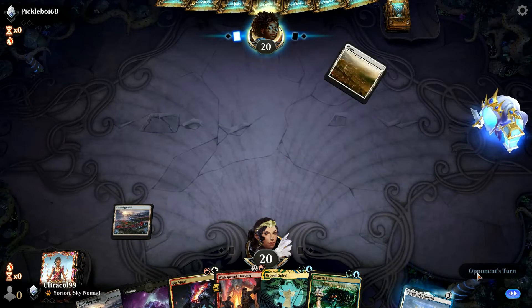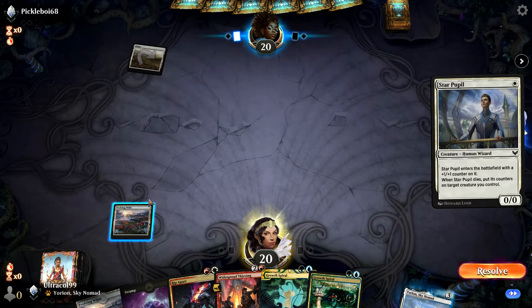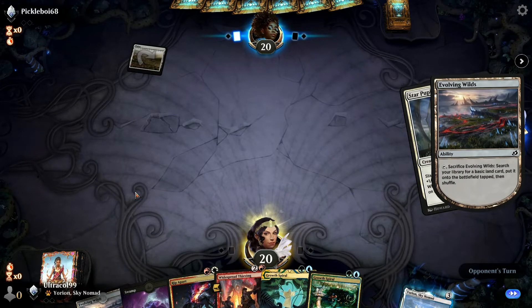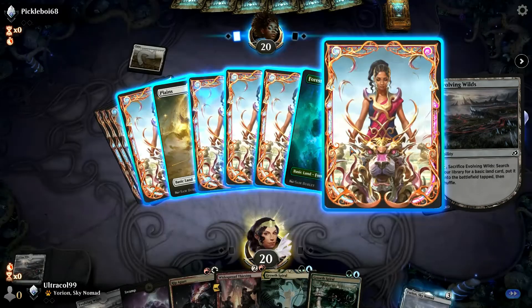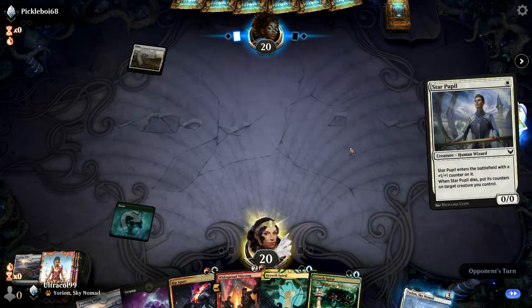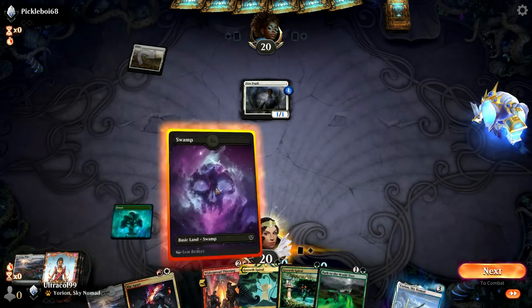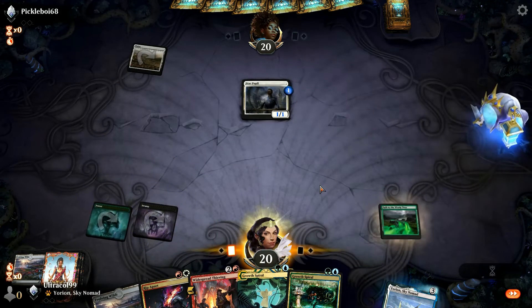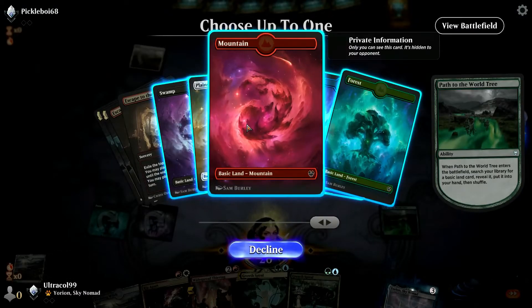We only ran eight basics because we went up to two copies of Star Pupil. This could be a One Encounters deck. We've got to get the stuff for Grove Spiral, so let's grab a green. We can then pass the World Tree. We'll grab a red because we want to go into Widespread Fever.